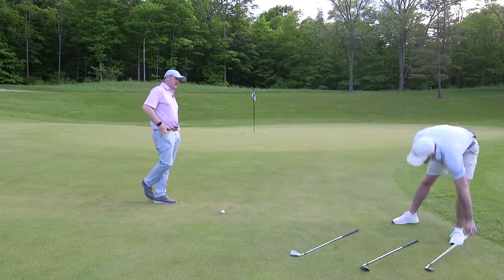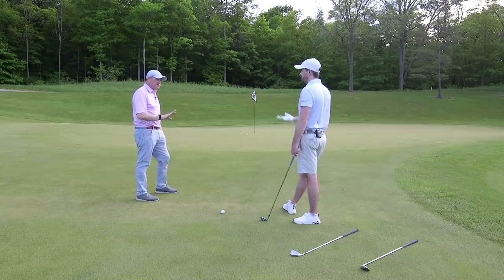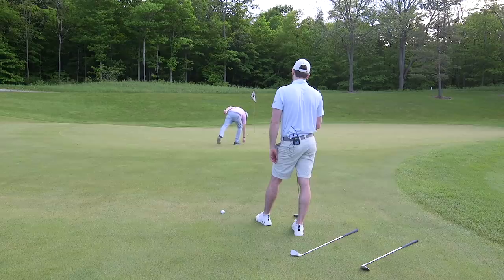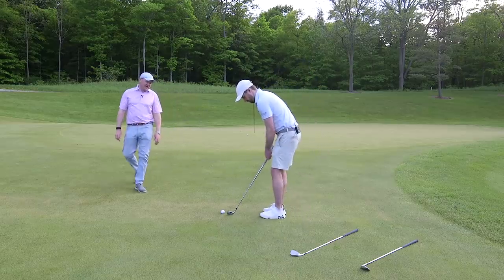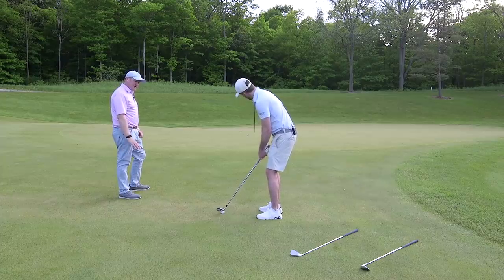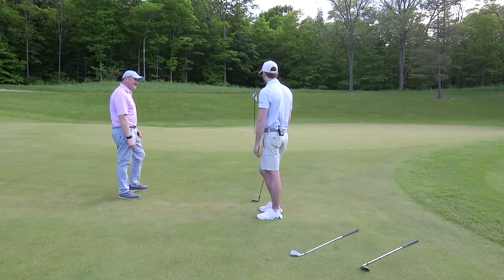You could go as low as an eight iron, but you'd want a pin that's further away. If someone really struggles with their wedge, play the same shot but land it a little earlier in the fringe — an eight iron will just bounce through the fringe without getting caught. Think of it like a putt and roll it up there. Ball position is just forward to center, hands neutral, make a putting stroke — keep it very easy and simple.